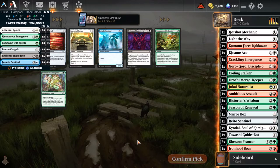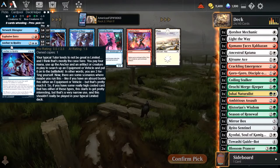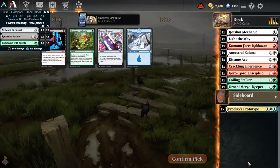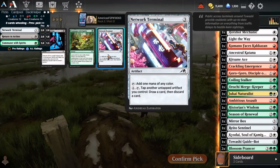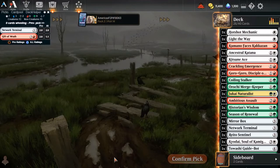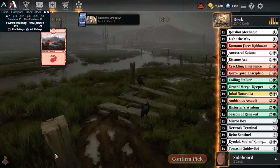Ancestral Katana feels decent. I might accidentally go Samurai. Anchor to Reality - do I take an Anchor to Reality over cards that probably won't get played in this deck? Yeah, I'm going to take the value and move on. Let's just pre-emptively throw him down there. Network Terminal - I think is the correct play. And Shadow Walker for Ninjas. Do I take a Network Terminal? Yeah, I take a Network Terminal. And I take a Mountain.